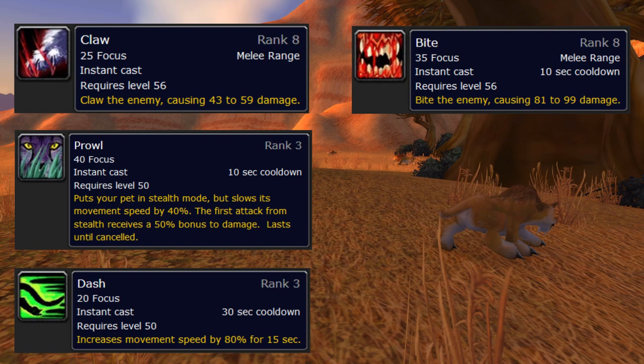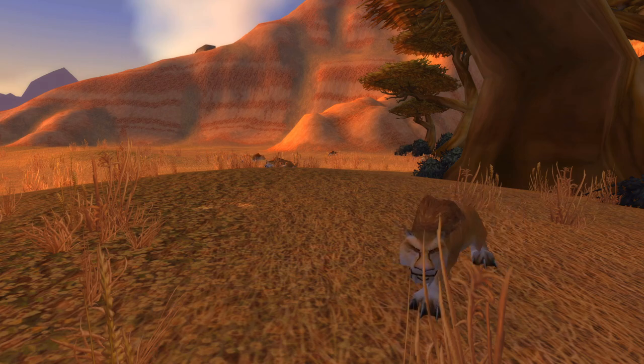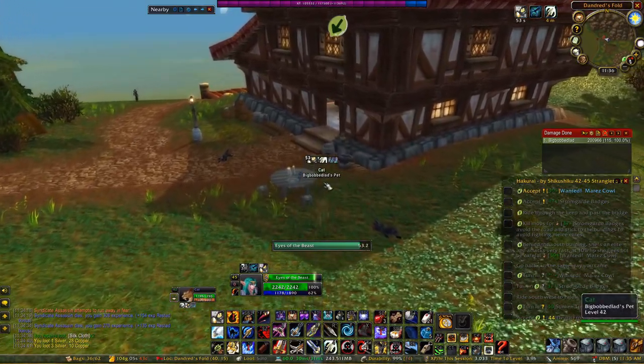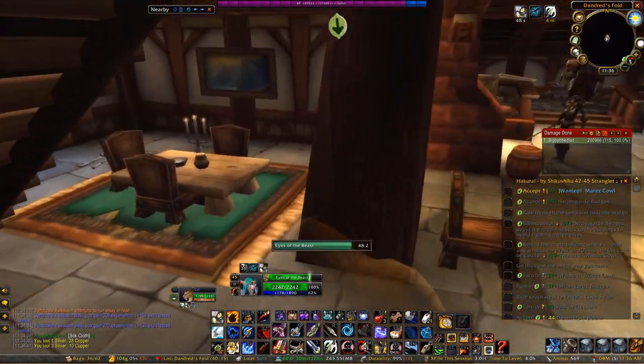Cats also have good skills for leveling: Dash, Prowl, Claw, and Bite. The importance of having Dash while leveling cannot be overstated — it's incredibly useful for efficiently grinding through mobs. Prowl, while not overtly great, has some neat tricks you can do with it while leveling. Say there's a mob in a house I need to kill; I don't need to clear any of the other mobs, just that specific one. I can run in and try to burst him down, but I'll probably die.